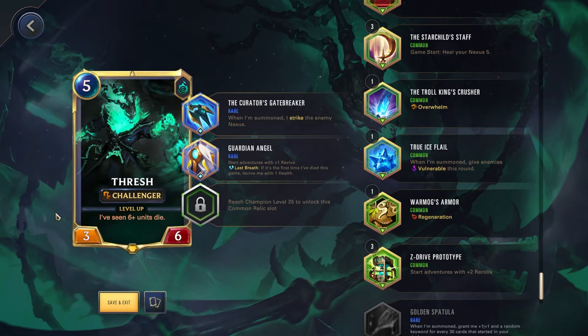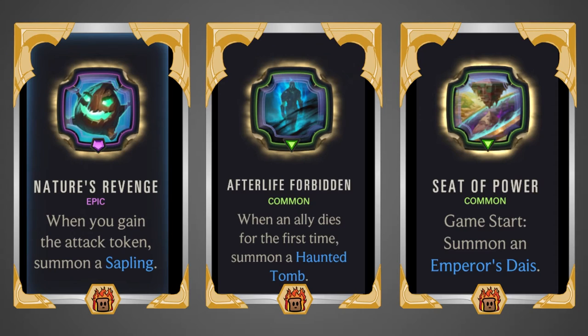That is it for the relics as well as the in-game portion. Now let's look at some powers, and most importantly, support champions for Thresh. First I want to start off with a great epic power: when you gain the attack token, summon a Sapling. With Thresh, you want to have a lot of units — you want them to be attacking and also dying — so having ephemeral units is absolutely amazing. Getting one summoned every round you have the attack token, which can be every round if you get rally, is a great power. Definitely pick it up if you see it.